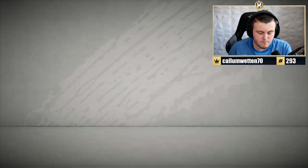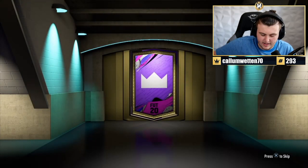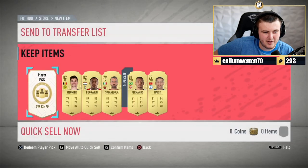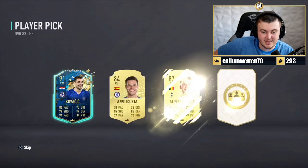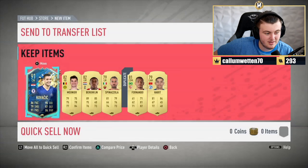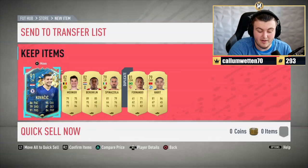We've got the Prime Gaming pack now. The prelim pack - nothing in there, we'll skip that. Player pick now - TOTS? Yes. Kovacic. We'll take that, it's not bad. 91 Kovacic. Decent midfield sorted out.